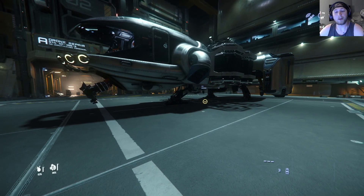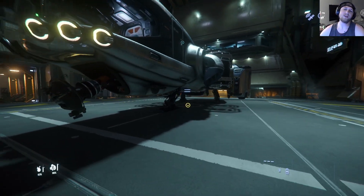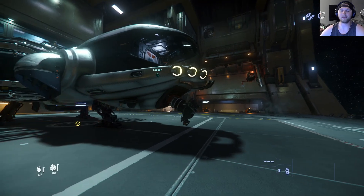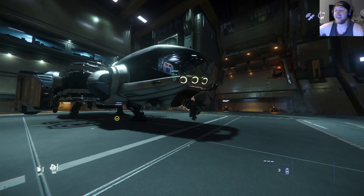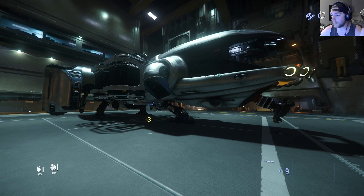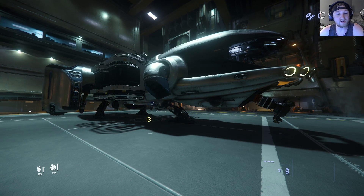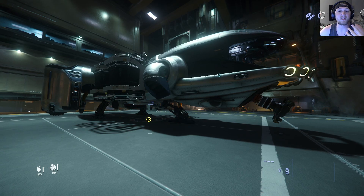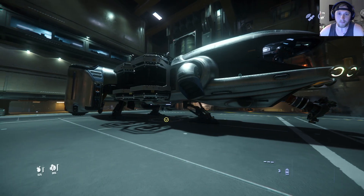Everything on the ship is stock aside from my quantum drive and the stuff on the mining laser. I put a Voyage quantum drive and left everything else stock because I'm not taking this thing out in combat. It's got a great view from the cockpit — the whole cockpit is just a bubble, probably one of the best views in the game. I do bonk off rocks on the planet surface. I have some drift in my Thrust Masters right now so that's getting fixed soon.